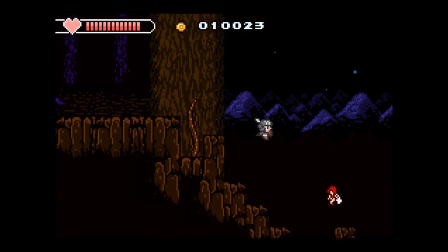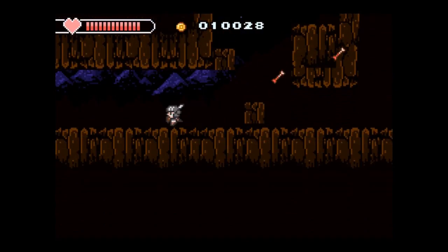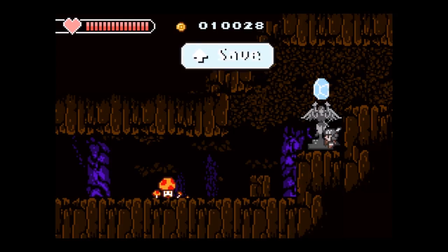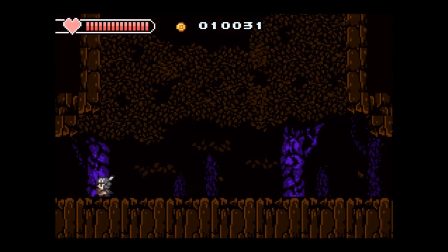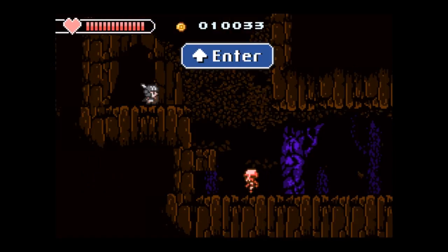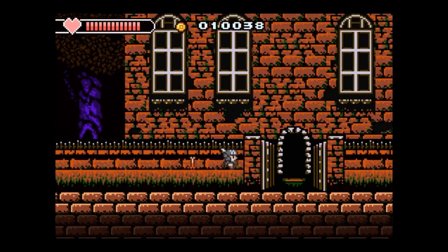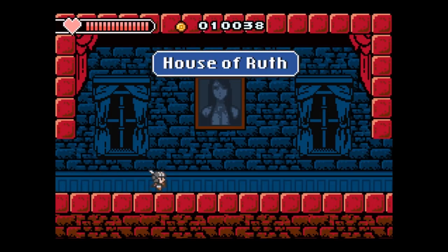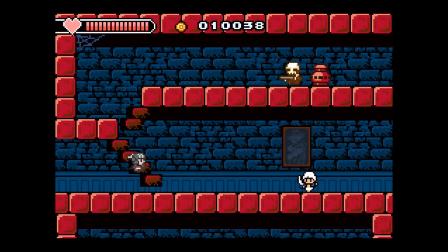With that taken care of, we can pretty much move on now. We're almost at Rue's Mansion actually. We just go over this way, past the boss room, past the zombie, past the red skeleton, past the mushroom, and here we are. The reason you probably didn't find the magic spell — or at least I didn't either — was because I didn't look at the signs.